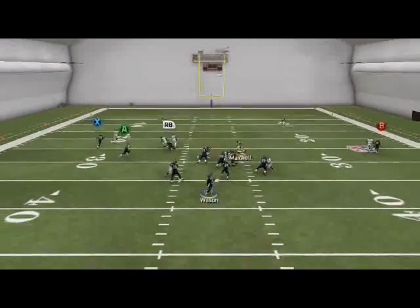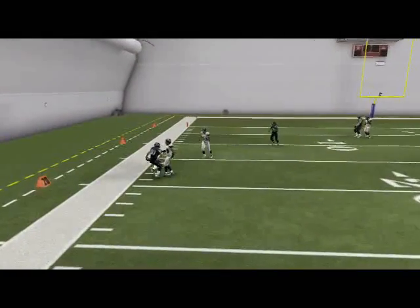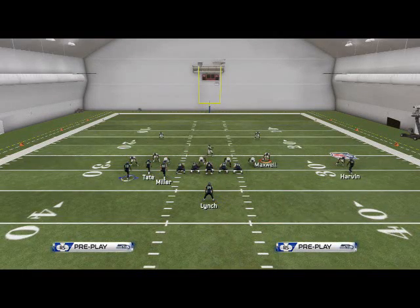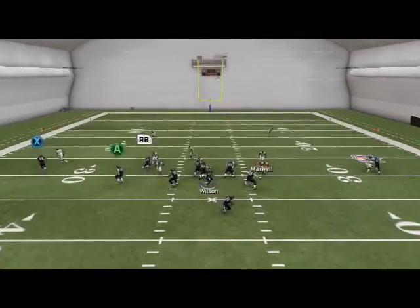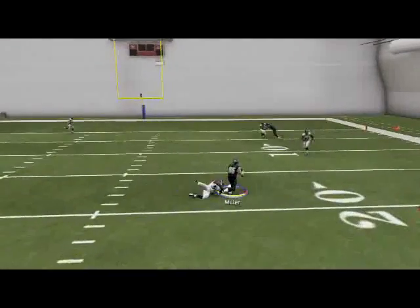The next read on this play is RB — he's going to be man-to-man coverage on that zig, which is why I like it a little bit more than the slant. And then the next read on this play is going to be the wide trail right when it comes back across the middle of the field. We're going to be able to pass lead that down, and he's going to be able to get really good separation.